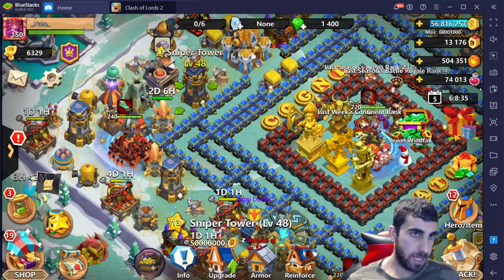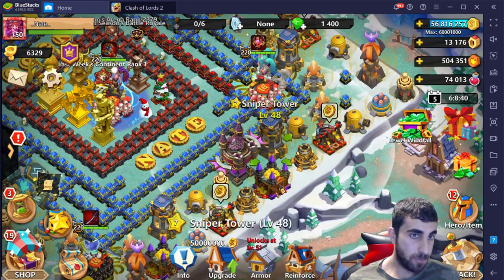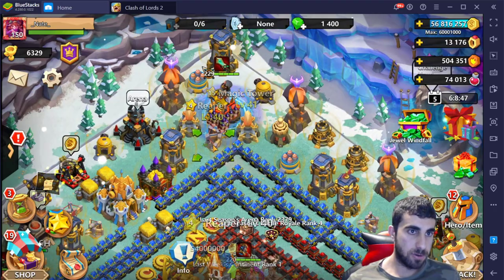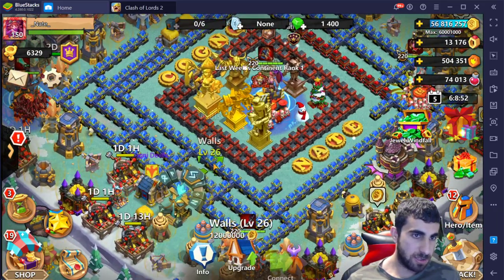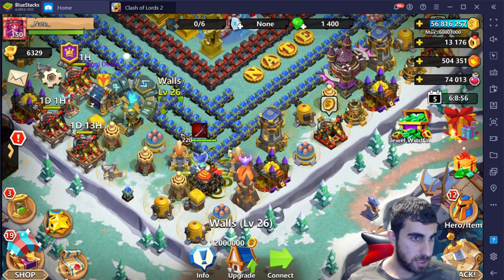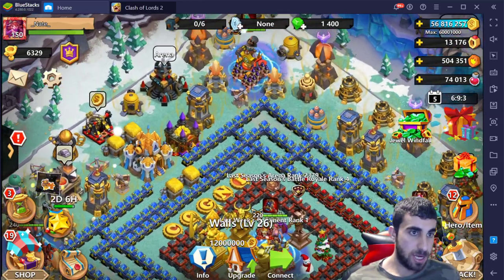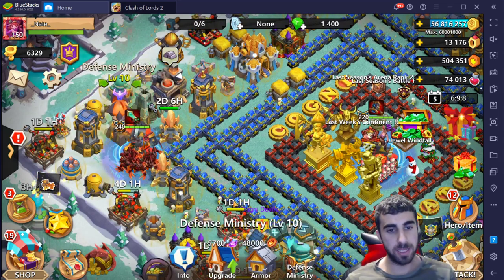We have a lot of defenses — little 48 sniper towers, most of them are level 48 with high reinforced on it. Same thing with the victory statues, they're pretty reinforced. You cannot go wrong with high reinforced in my opinion. Magic tower should always be first with the reflect. The walls are lacking — 13 and 26 — but the defense is way better than walls. Walls are just cosmetic honestly. Now one of the first things, let's go take a look at the defense ministry, currently level 10.